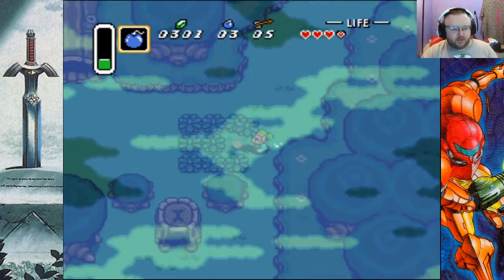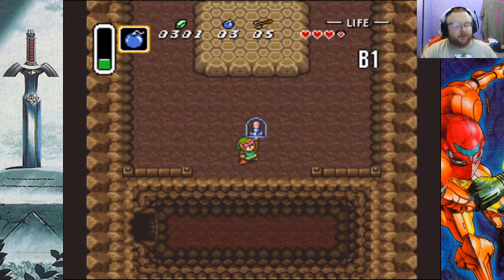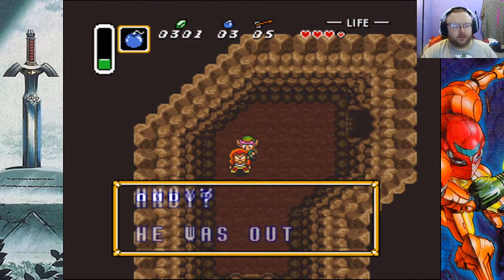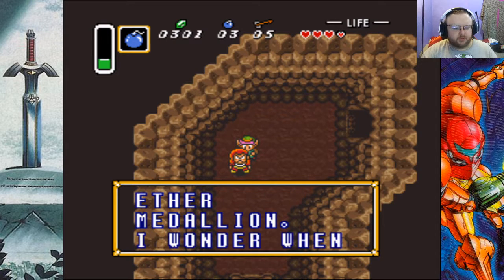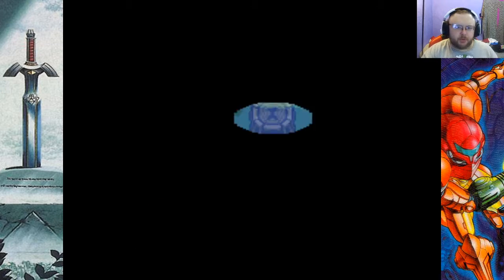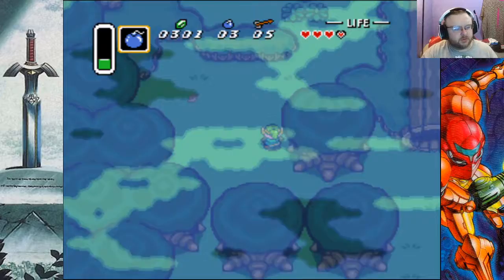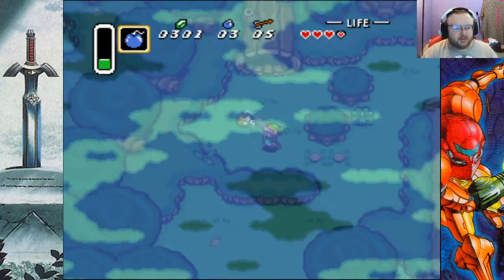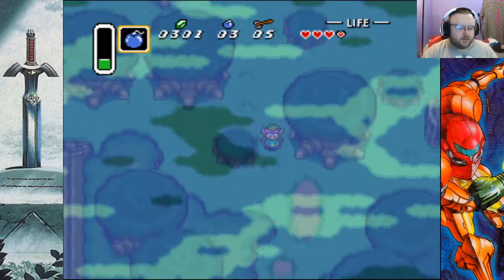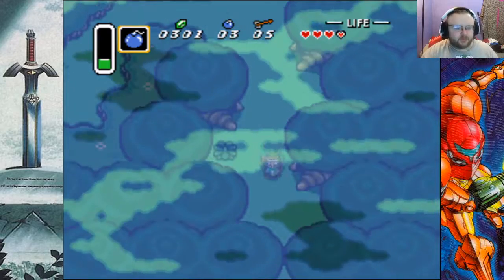I need to get into the water temple. Okay, missiles — that'll be useful. Some of the people in here you have to remember to talk to because they specifically give you some of the items you're looking for. The mushroom is a five bomb expansion — whoop-de-doo. Isn't that just special. Back out of the lost woods.